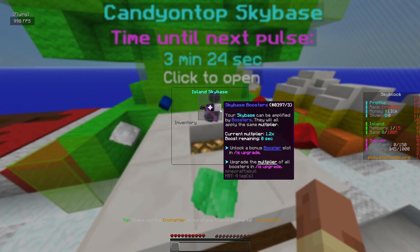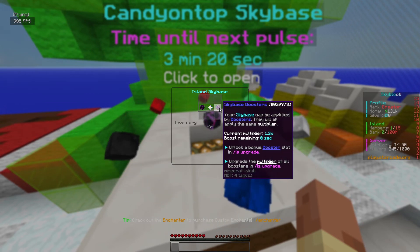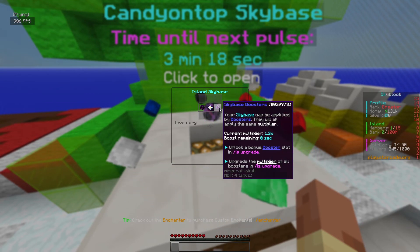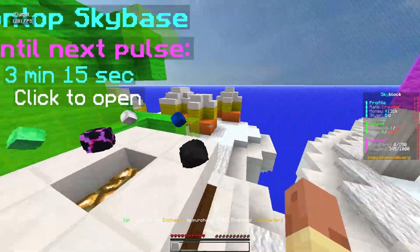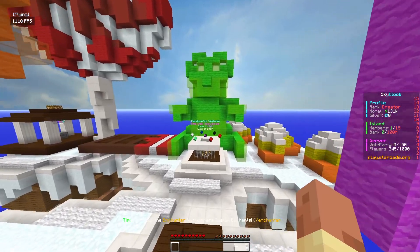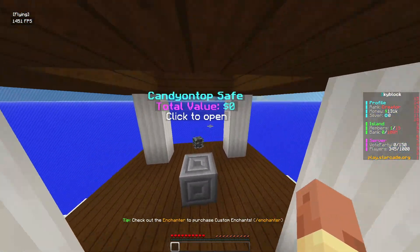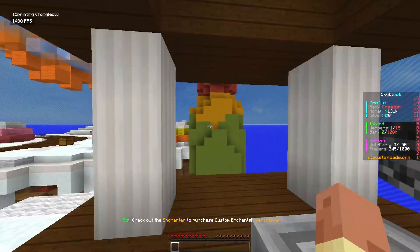We've also got sky base boosters — right now they give a 1.2x multiplier, and if we keep adding boosters we can increase it to like 1.5x or extend the duration. Let's check out our safe — we're worth zero bucks right now, not looking too good.